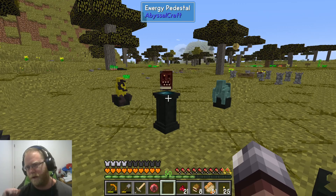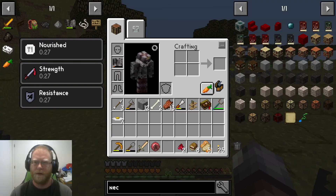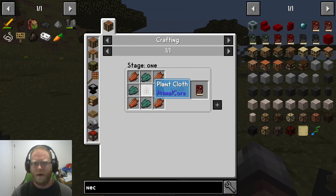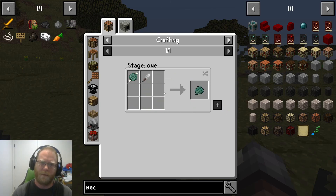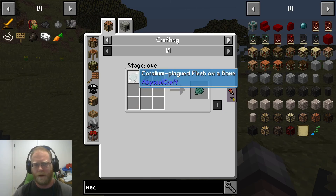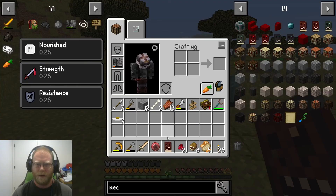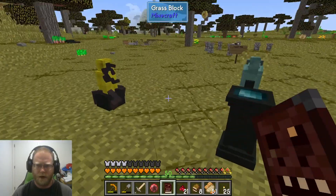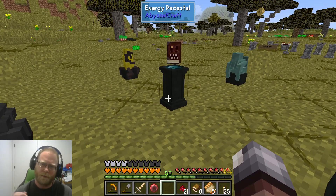We're going to tackle the Necronomicon, doing the Abyssal Craft advancement. The Necronomicon's GEI-related things require plant cloth — you can hit R on all of this to see where it comes from. You get this drop from the Shadowlands and you can turn it into that, which will allow you to make the Necronomicon. The Necronomicon has a power level, so you're going to need to charge it with some of these statues. We'll get into that in a moment.